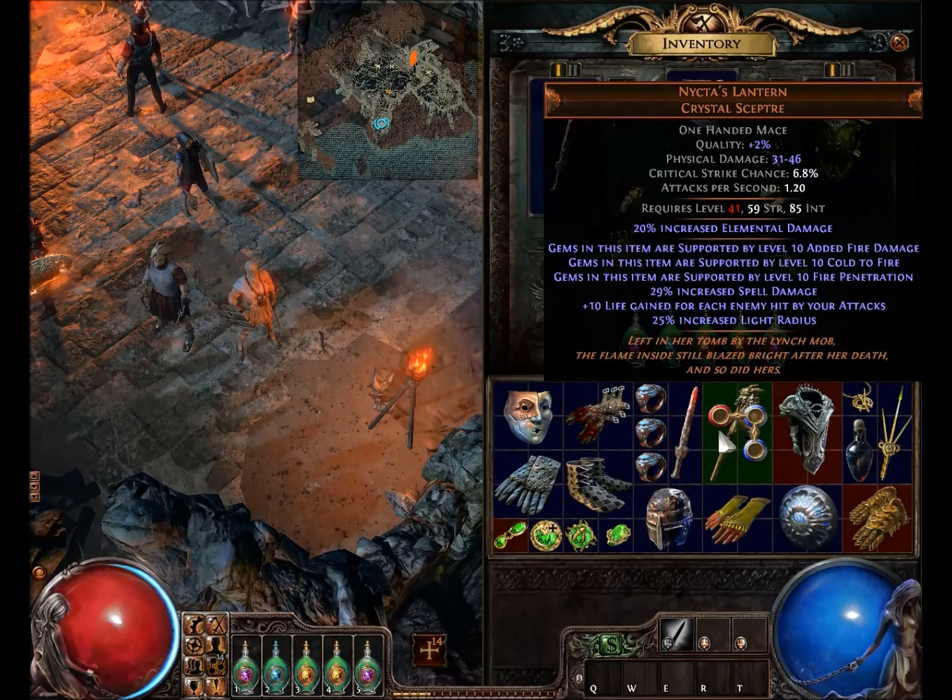I use this on my totem user, and before I could afford some other things, this is actually hugely based on doing a lot of fire damage and elemental fire damage. You can see because of the added fire, cold to fire, and fire penetration — all the gems socketed in this get the bonuses of those, which makes it quite insane for a mid-level fire user. And the 25% increased light radius is pretty cool too.